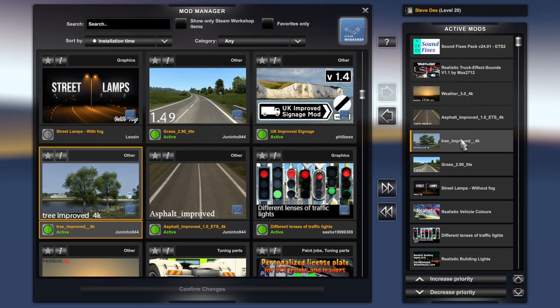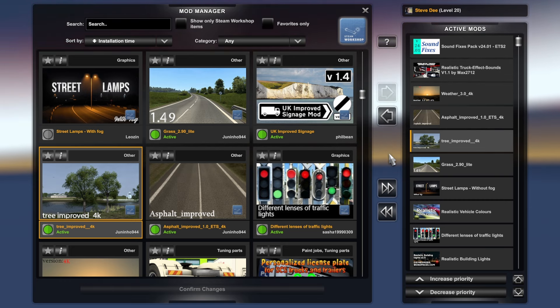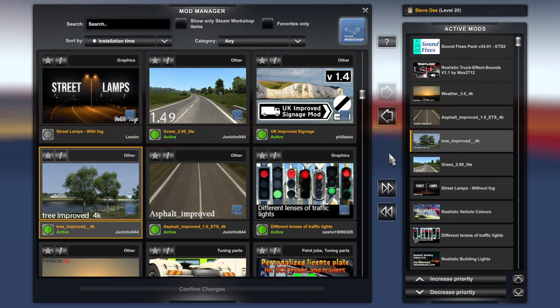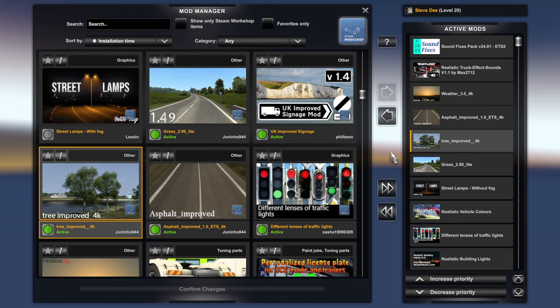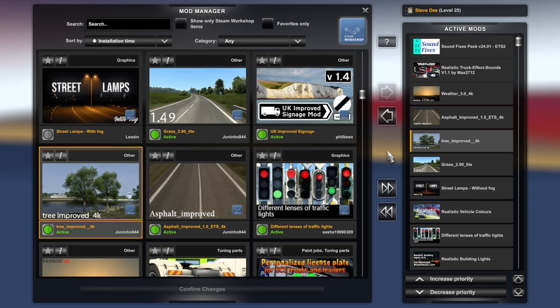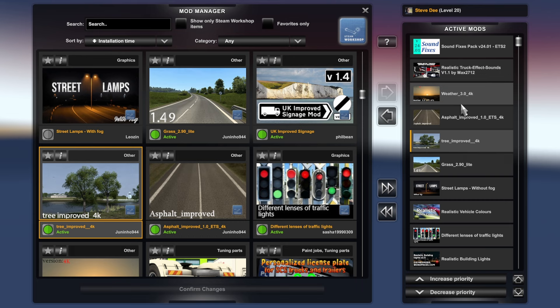I have a controller connected and when my controller disconnects — because I have it set on a 15-minute battery saving disconnect on my Xbox controller — the Bluetooth for my mouse disconnects for some strange reason. I can't fathom it out at all. If anybody knows an answer to that please drop a comment. Anyway, back to load orders: anything above in the list is going to overwrite anything below — that's my understanding.